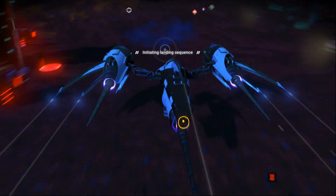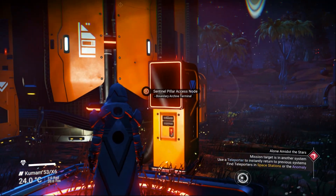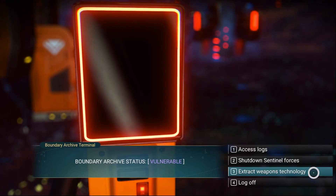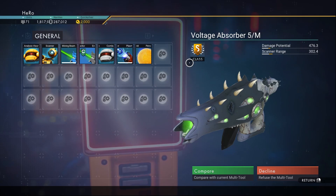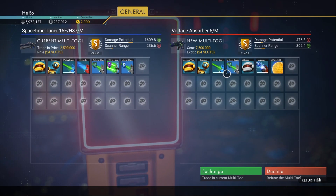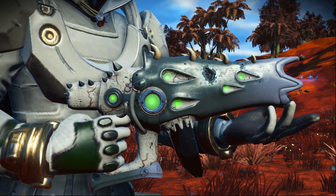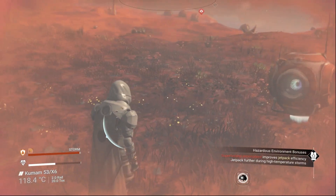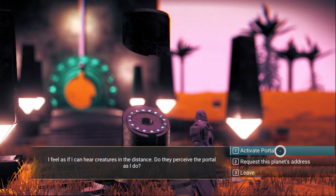Let's land on the sentinel pillar. We need to click on the sentinel pillar, then click on 'extract weapon technology.' You can see the awesome gray/white with dark crystal S-class multi-tool is here. It's a really cool multi-tool. Let's compare and exchange it.